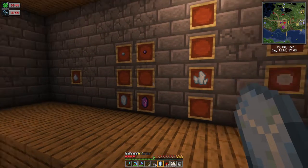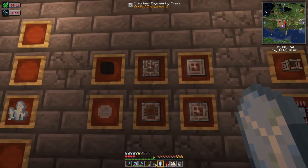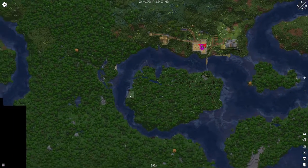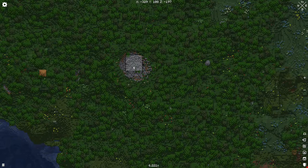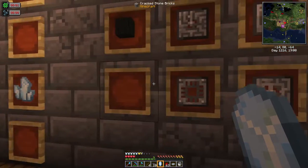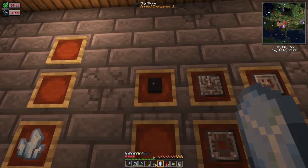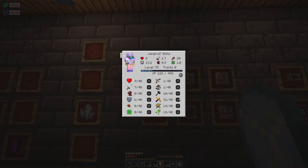Now with very little patience we've got our fluix crystals and certus quartz crystals. To progress further in AE2 we need to find presses, and these are found in meteorites. We have charged certus quartz which we can use to make a meteorite compass. Meteorites can be seen on the map — they look like a black circle — and inside each meteorite there's always a skystone chest surrounded by fluix blocks, which turn into fluix crystals. The skystone you'll need later so mine a good amount of it.